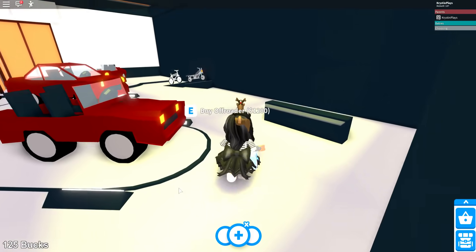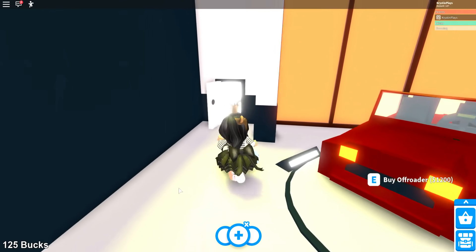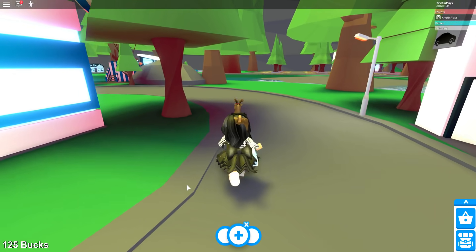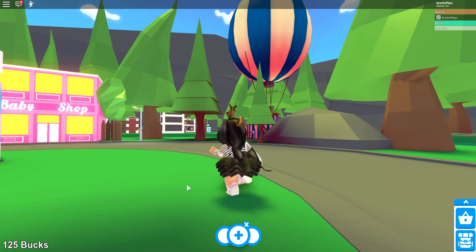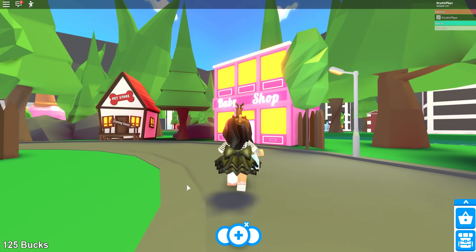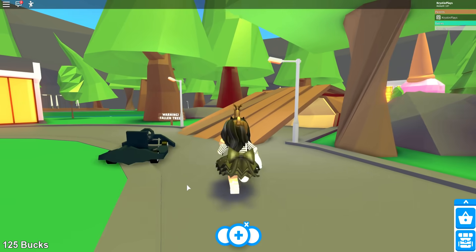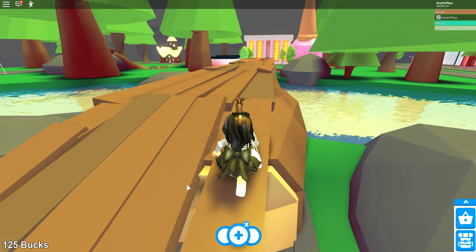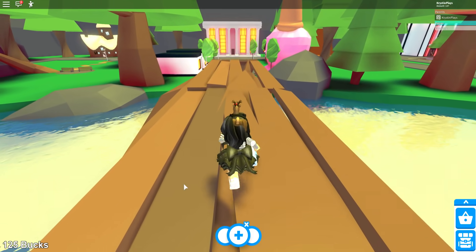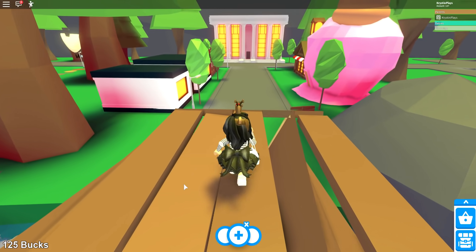The car dealership was actually on the main strip of town. I definitely like the vehicles we have in game now. Next up we have the hot air balloon which says 'coming soon' — it's kind of pinkish. I definitely like the new version now. There's a warning sign: 'falling tree.' We're walking over a falling tree — is this seriously the only bridge right now in Adopt Me? Is this like town hall?